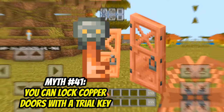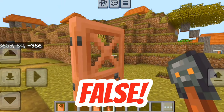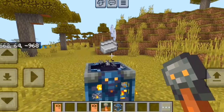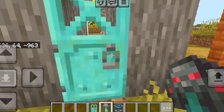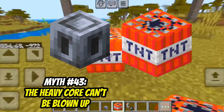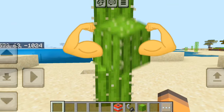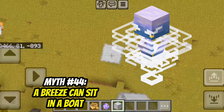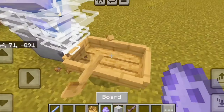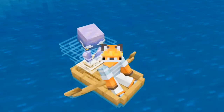Trial keys can unlock copper doors. That's also false — they only work on vaults. How about an ominous key? Nope, it's the same thing. The heavy core can't be blown up. That's true — but a cactus can destroy it. Can a breeze sit in a boat? That's true — now I can go on a boat ride with my pet breeze.